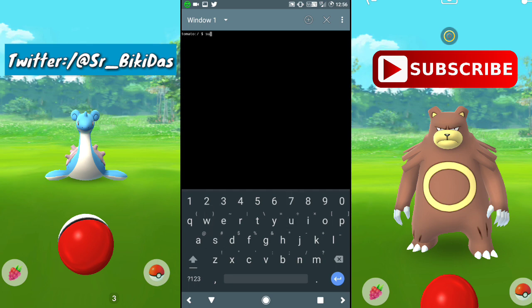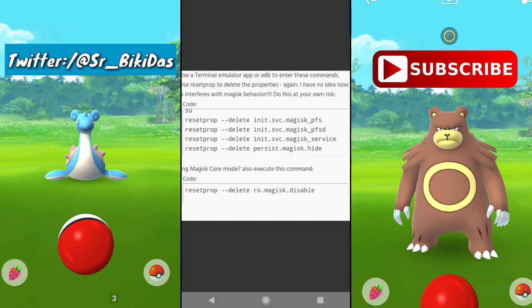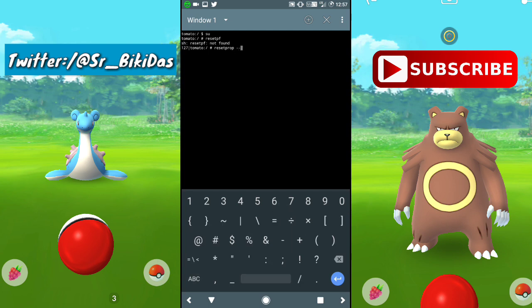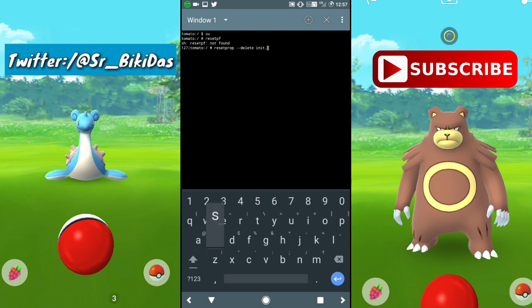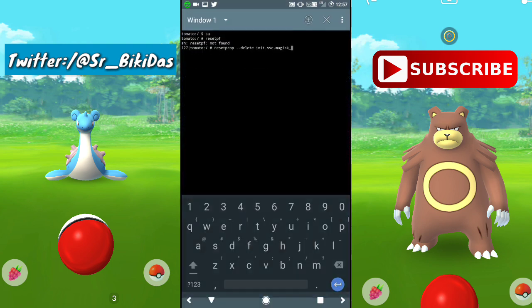I will put the image link in the video description so you can download it and see the full commands. The first command is: type 'resetprop' followed by a space, then type '-n' and a space, then type 'init.svc.magisk.PFS' and press Enter. That's the first command done.